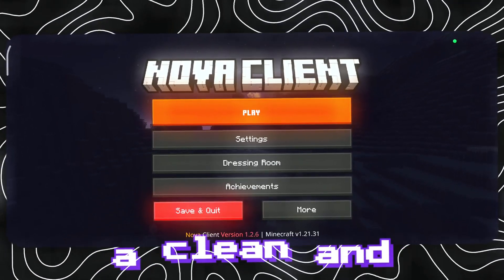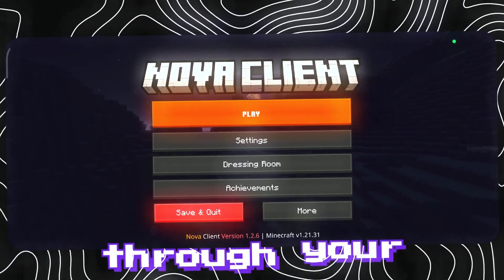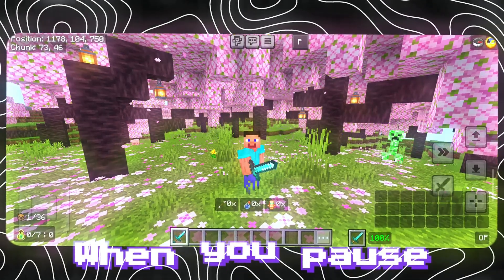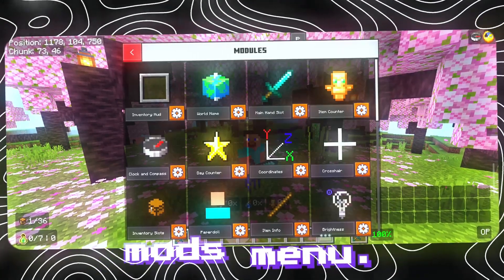Right from the start, you'll notice a clean and stylish main menu, making it super easy to navigate through your settings and options. When you pause the game, you'll see a mods button below. Double tap on it to open the mods menu.